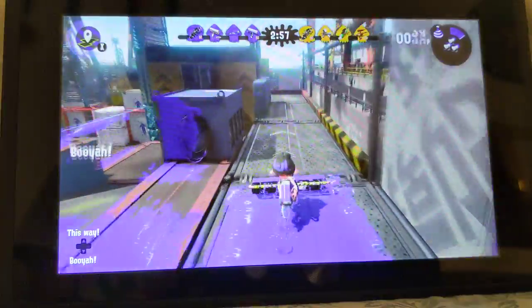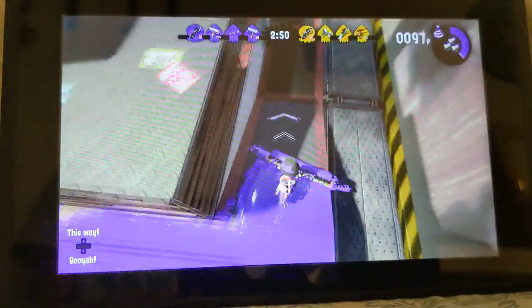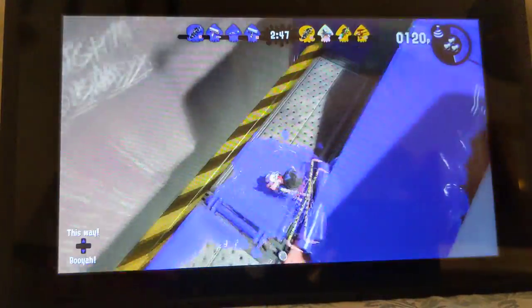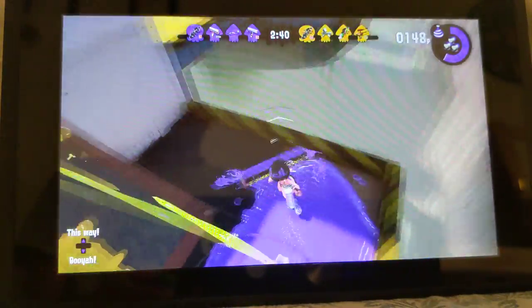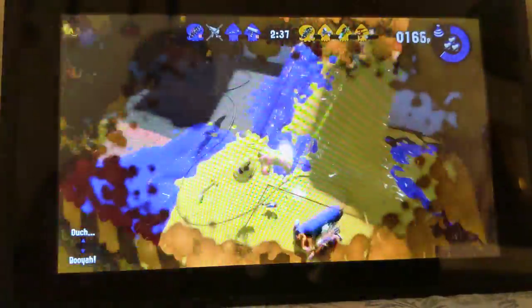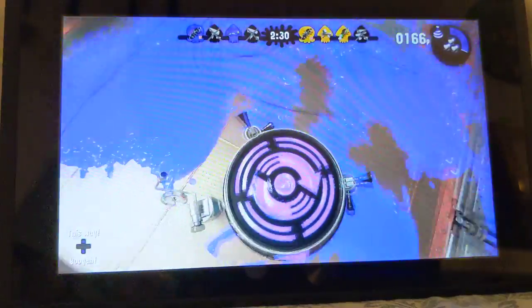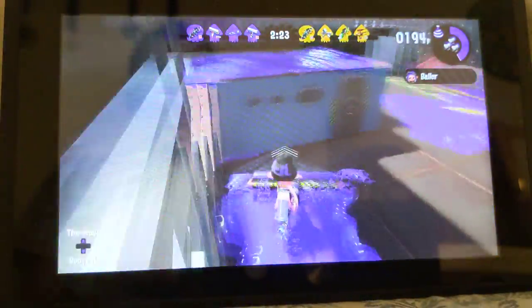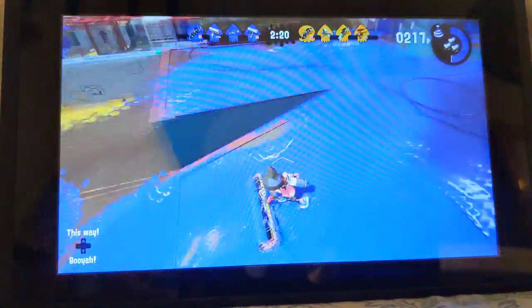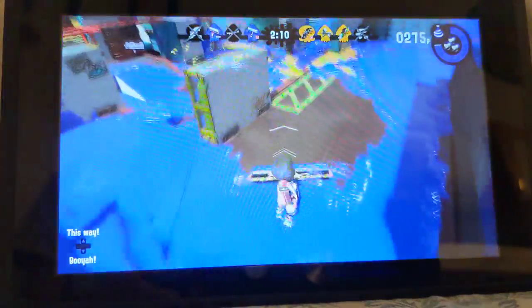Let's make some Turf. The way this mode works is you have these weapons — I wouldn't really call a roller a weapon, but these are some weapons that you can use. I died. You can also teleport to your allies, and it would be four players. The point is to get the most inkage — the most ink on your side — and to defeat other players while you're at it.